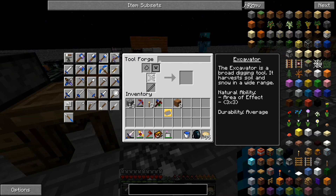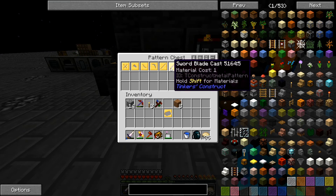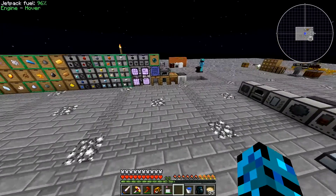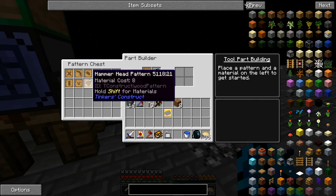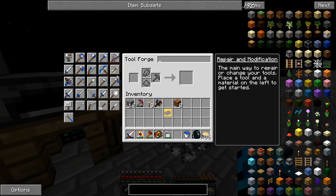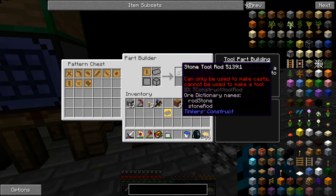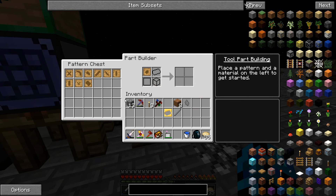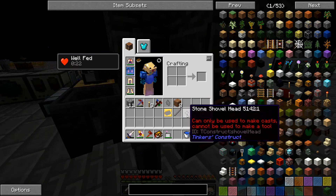We're going to need a large plate, large binding. That doesn't seem too bad. We actually don't have that. Where is all of our stuff, to be honest? Maybe we haven't made it yet. Can we at least make one of these? Stone rod. Stone head. And stone axe. And then with this, we're going to throw in some iron. So let's see how many materials it makes.